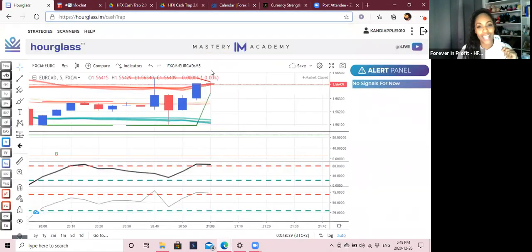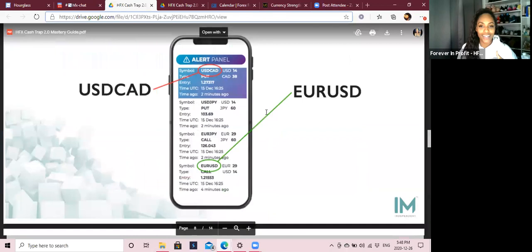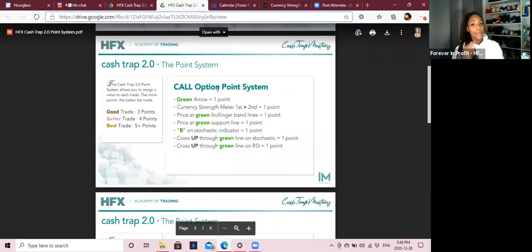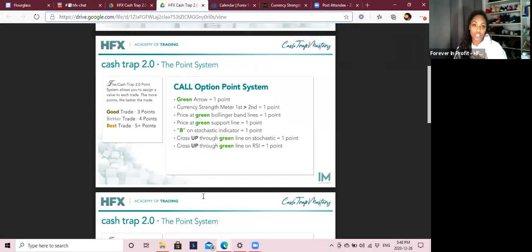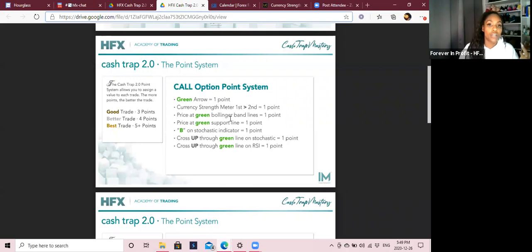Let's go into Cash Trap. The alert panel is not up right now, but I have the point system here to help us. There are seven confirmations to go in. Looking at the left side: good trade is three points, better trade is four points, and best trade is five-plus points. Personally, if it ain't four or more, I am not going in. Three points is not enough for me, especially if you're compounding — that's a lot of money to put in without enough confirmation.